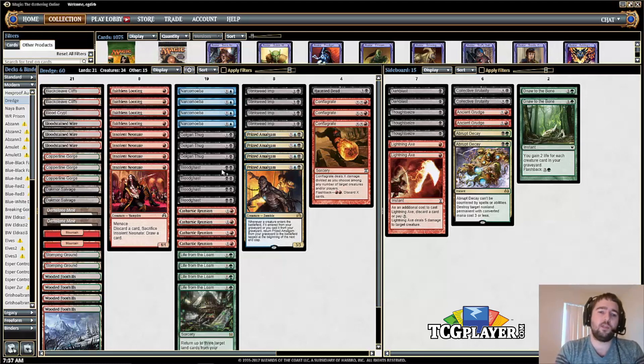The Prized Amalgams can come along with Bloodghast as well. Cathartic Reunion is the best draw spell in the deck because you're discarding two but you're dredging three — it's exactly what you want to be doing. You discard first so you're able to pitch your dredgers, then you can dredge them back and dump around 15 cards into your graveyard for two mana.